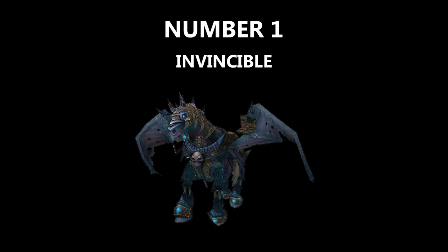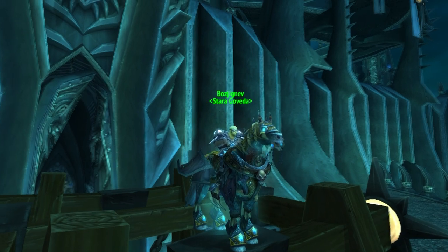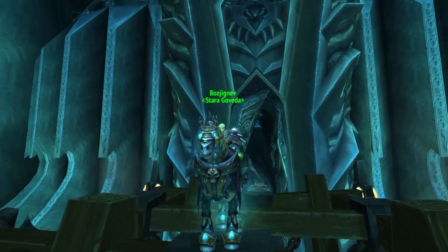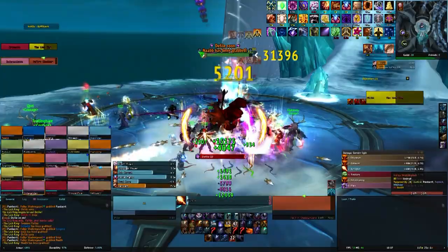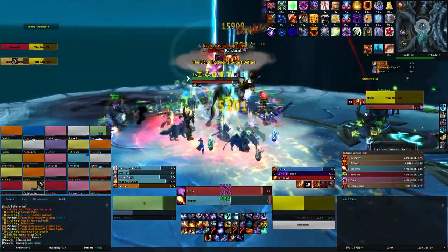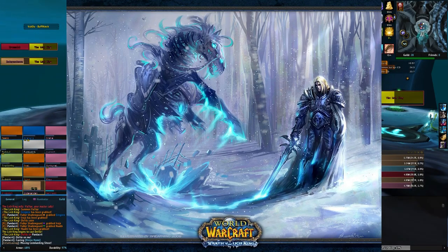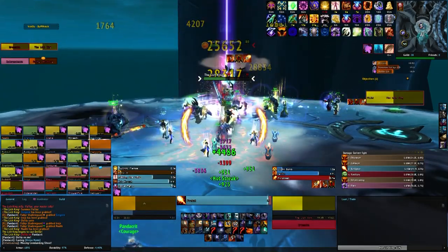Number 1. We all knew it was coming — the cover model for Wrath of the Lich King. No other mount is as widely used and loved as Invincible. And I know what you're all thinking: if it's invisible, then how can we see it? Not only does the mount look incredibly well, but it also has an amazing story behind it. Invincible was Arthas' horse, who he had to put down after the horse broke its ribs, and the first thing he did as the Lich King was bring him back to life.